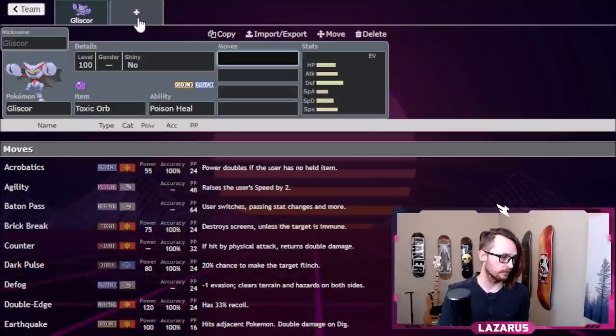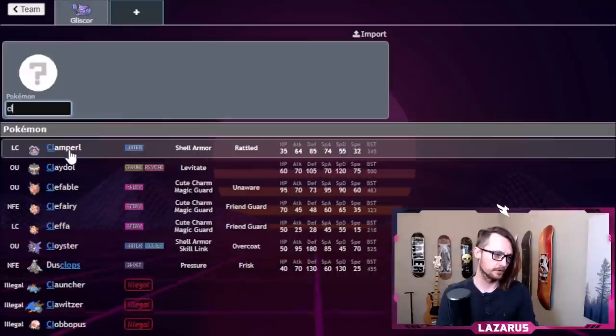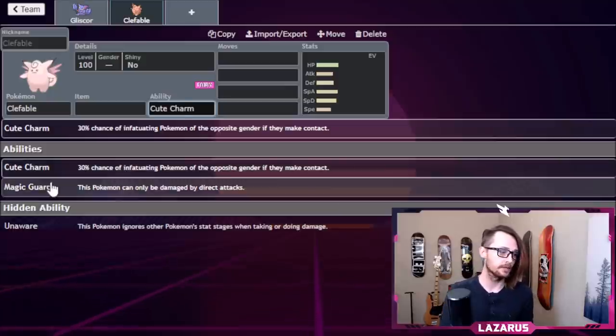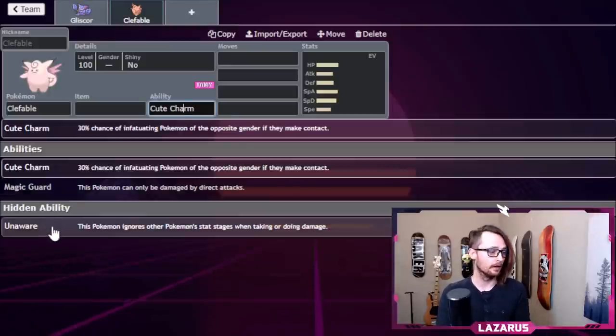The next Pokemon is going to be Clefable. Clefable brings a lot of defensive coverage. It gets Cute Charm — not using that — and Magic Guard, which means it can only be damaged by direct attacks, doesn't take Stealth Rock damage, doesn't take Toxic damage. But the ability we're going to use is Unaware, which ignores other Pokemon's stat changes. So if something gets four Dragon Dances or a couple Nasty Plots, those boosts don't affect the damage Clefable takes.